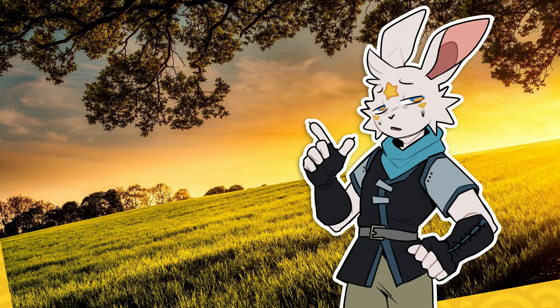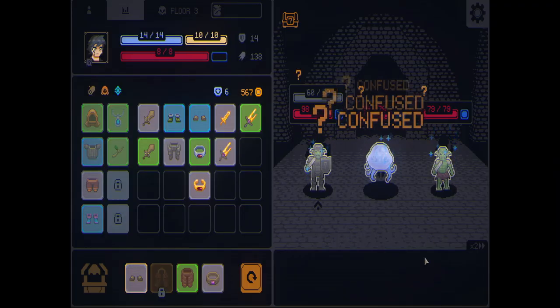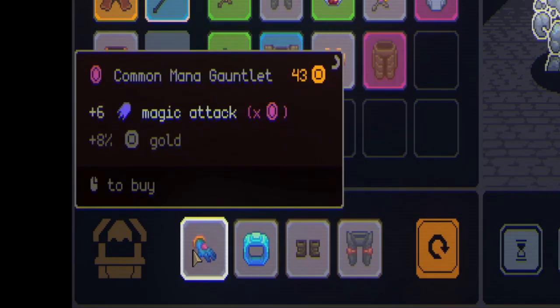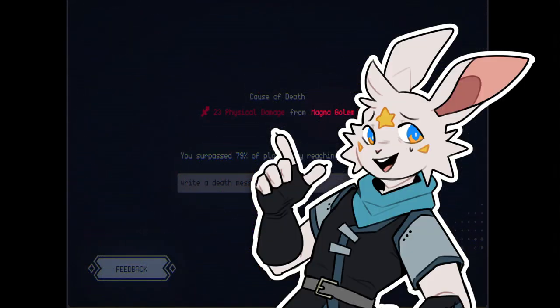Or if you might be better off going outside and touching some grass. Today we're diving into Megaloot, a game that traps you in an endless tower, fighting wave after wave of enemies. All the while you gamble at the shop and pray to the RNG gods for the right build to keep you going. Spoiler alert, they aren't very generous. Anyways, let's get started.